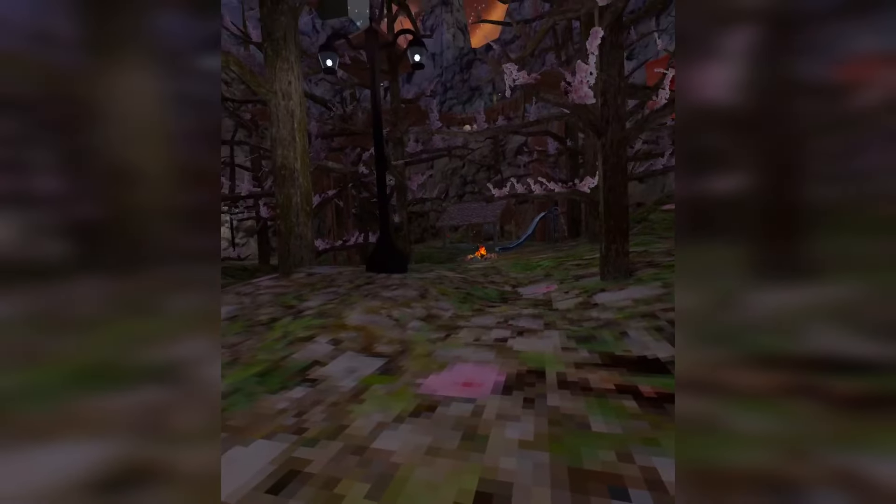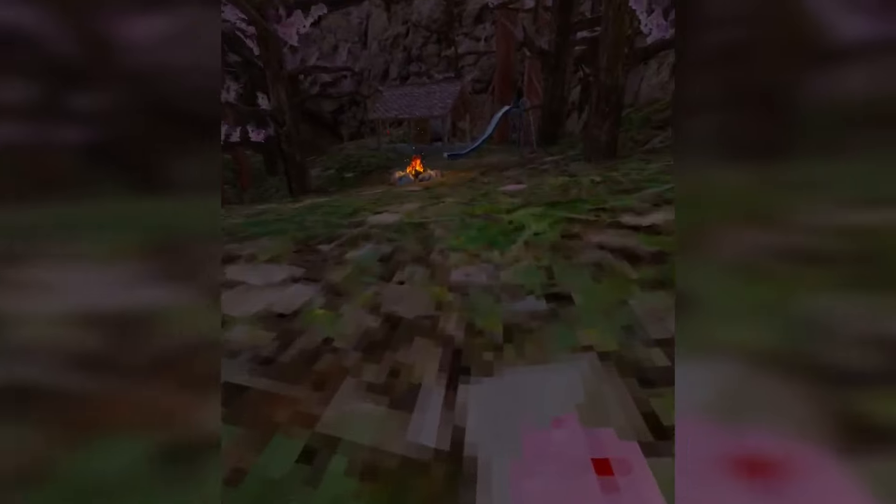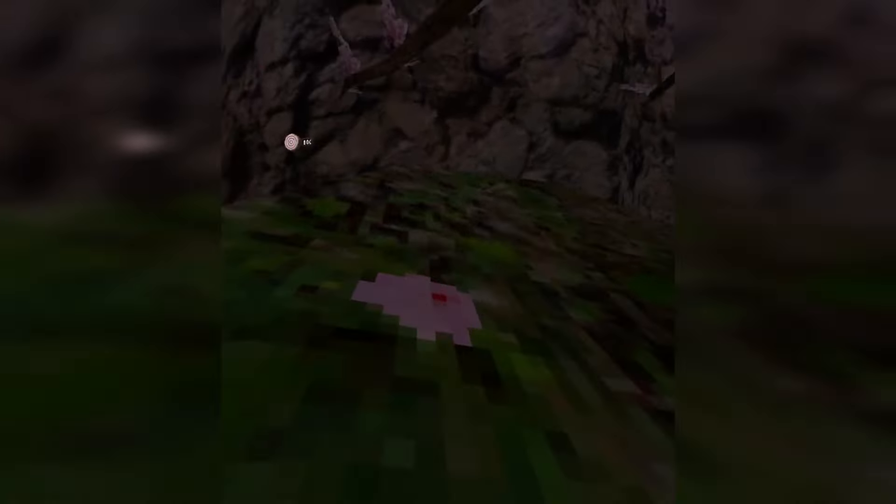First we'll start off with kind of the basics. You always want to pull parallel to the surface you're on. Even if you're doing a basic run, you want to be pulling parallel like this, so you're keeping your body low to the ground. Even this is better than the starting run I was doing before, just to show you.